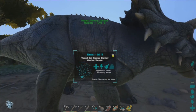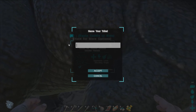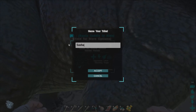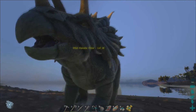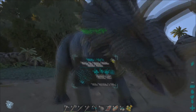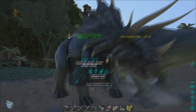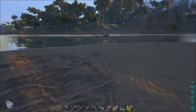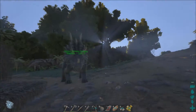Baron... actually you know what, you need a better name. How about Sasha? Yeah, Sasha the Trike — there we go. This one was giving me big problems earlier trying to tame. I'm thinking about trying to find a parasaur and see if I can punch one out.